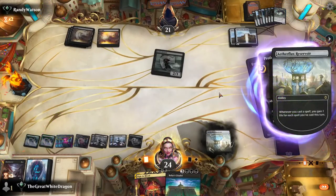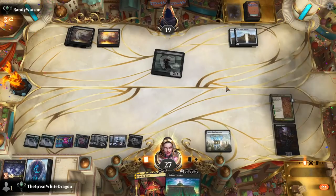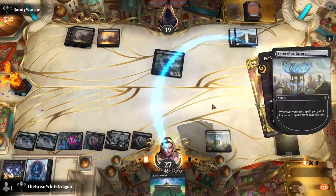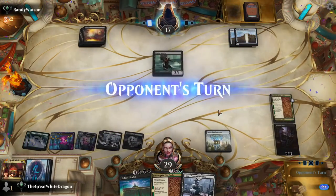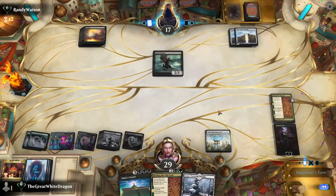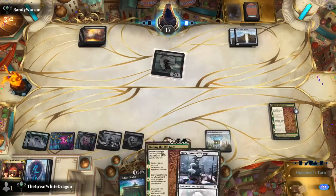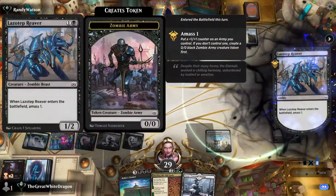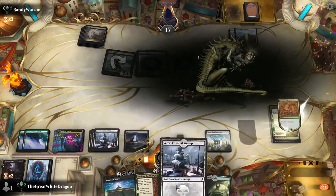Yeah, didn't feel good now did it? Every time that happens a single tear is being dropped somewhere and it is amazing. Liliana is kind of off the table but does it matter? No. What the hell is this — Fiendish Servant? I guess that's cool.